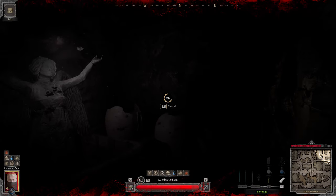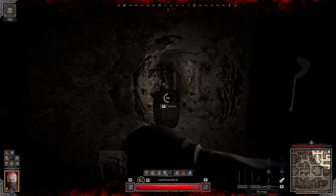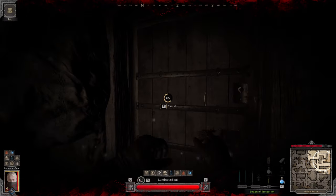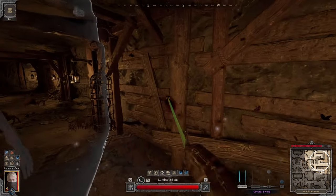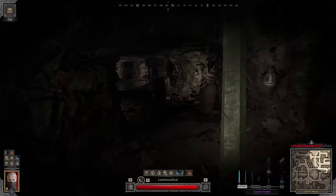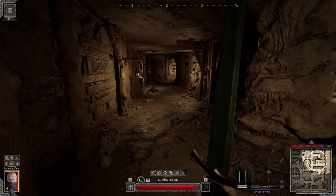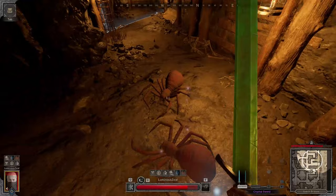Grab the protection shrine while we're here. Should be good. It's gonna take too long to clear this room — let's bring them out. Come on guys! Come on — oh, love tap. Some spiders; don't really wanna deal with any of them.